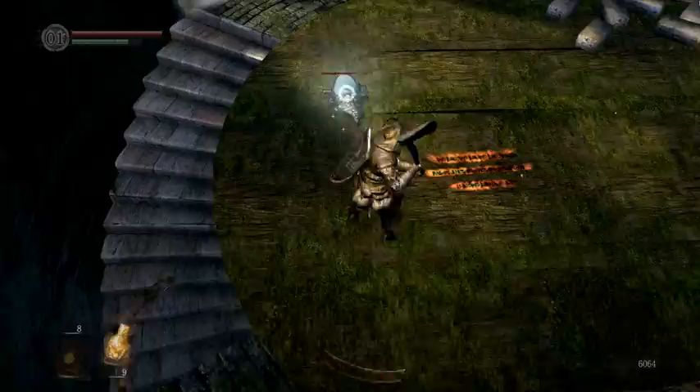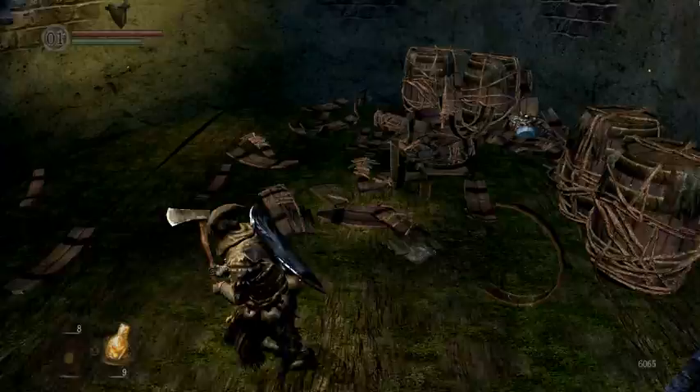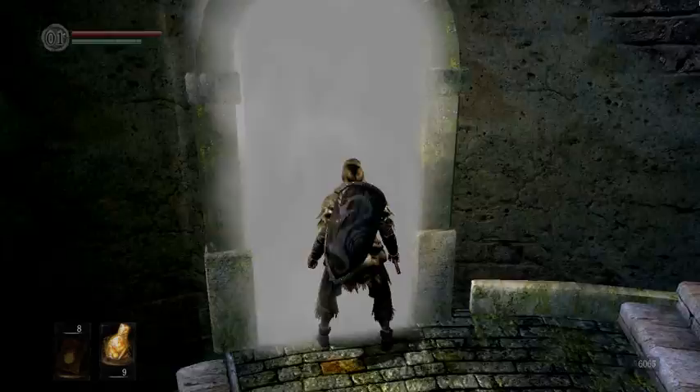It's going to be really hard to hit him with this weapon because I don't have an attack that goes straight down, so I just gotta follow him. And I got him! I got some twinkling titanite and a titanite chunk — which you use to upgrade weapons and armor a little bit later in the game.